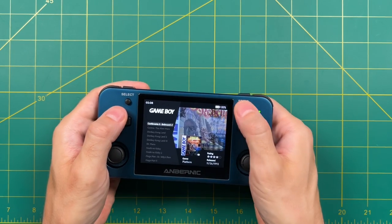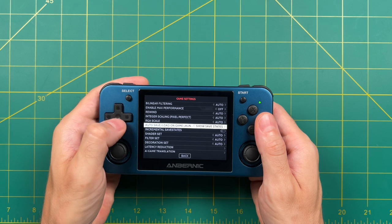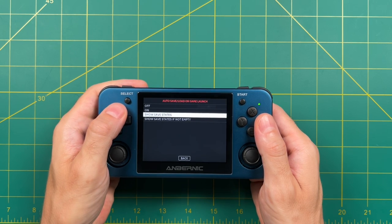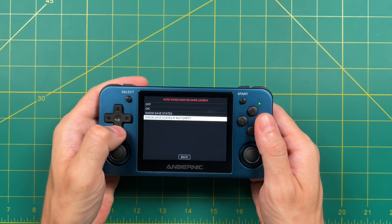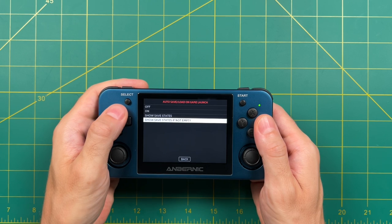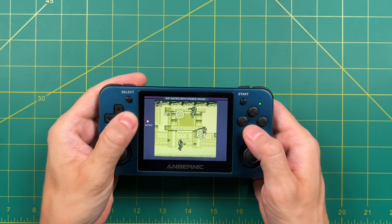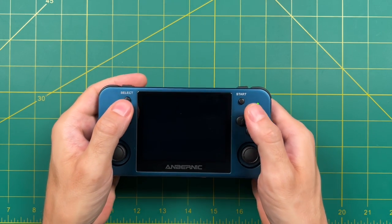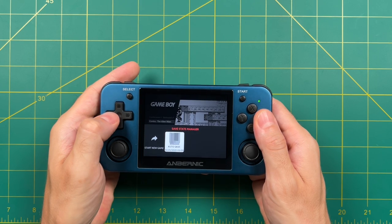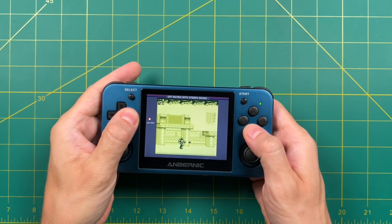Now let's talk about the auto save feature. In Game Settings there's an option called Auto Save Load on Game Launch. Right now it's set to show your save states every time you launch a game, but you can set it to auto save and auto load every single time, or choose the option that launches immediately if there are no save states but shows them if there are. For example, starting Contra Alien Wars on Game Boy and then quitting out — the next time you open it, the auto save is there from when you last played. Launch that and you're exactly where you were before.